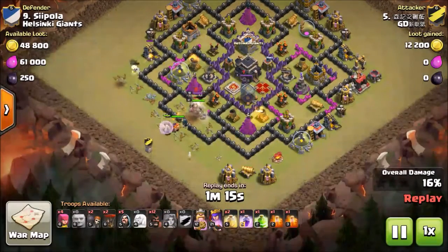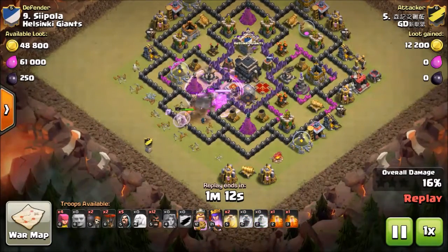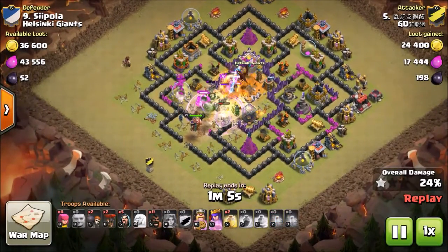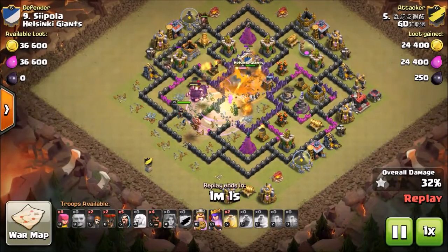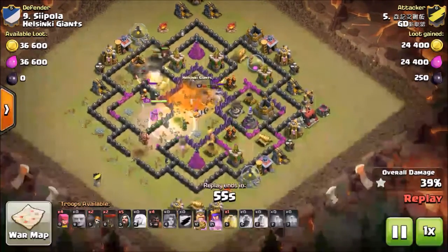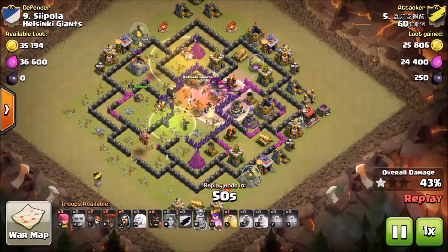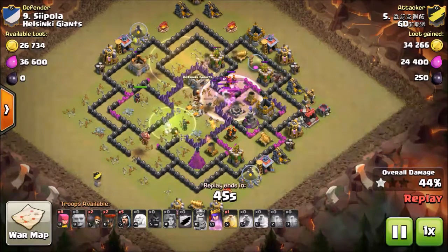He puts some wizards behind to clean up, and some valkyries with a jump spell and rage to wipe out the queen. The dragon is going to do a lot of damage, but he has double poison. He puts some hogs on the side — giant bomb! No harm though, they got healed. The healer brings all the hogs back to full health. He uses his king's ability since his king is going down and the air defense is locked onto the king.